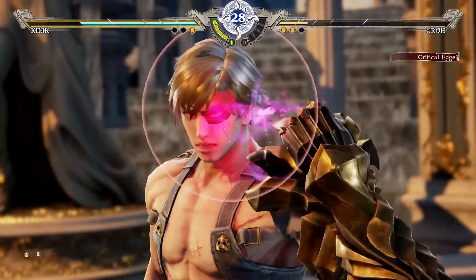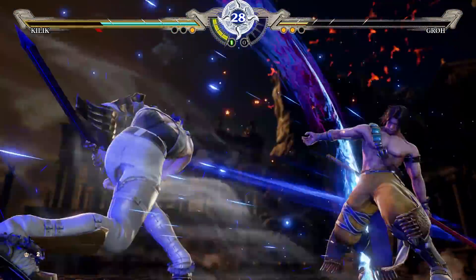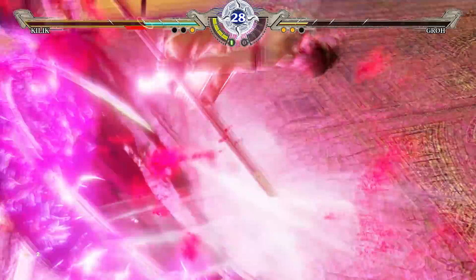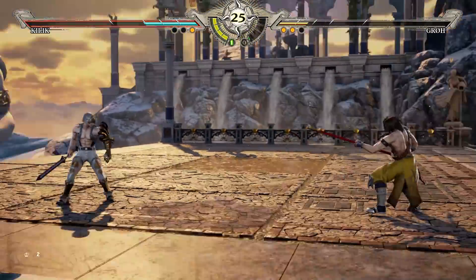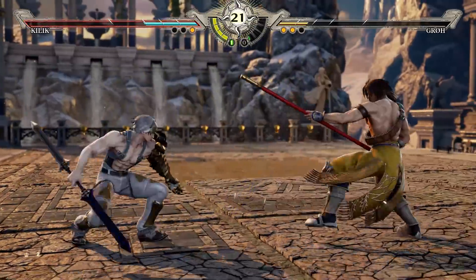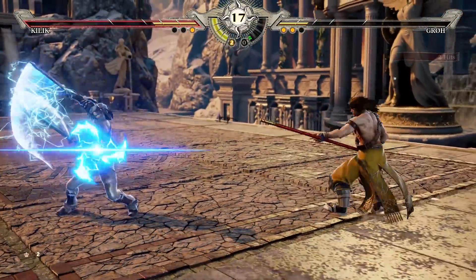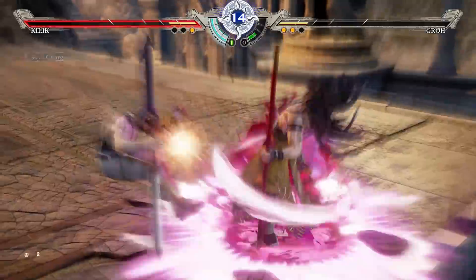The way Reversal Edge works - you can hold it down and charge it. When you fully charge it, it guard breaks and goes into the rock, paper, scissors. If you let go early it's blockable. But obviously while holding it you can absorb hits and effectively parry. So you're supposed to hold it until you absorb something and then let go. I obviously let go of it way too early. It was one of the only real guard impacts we did because this was quite early in the night and we didn't really understand how that worked yet.